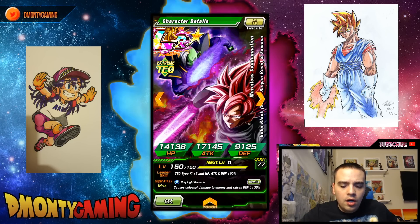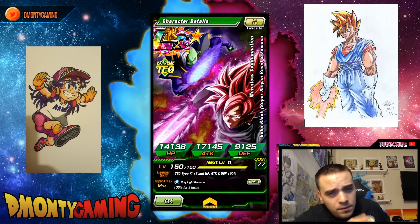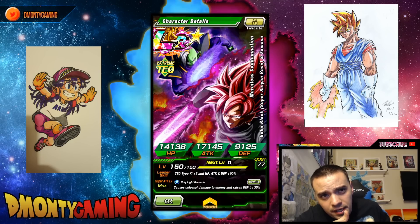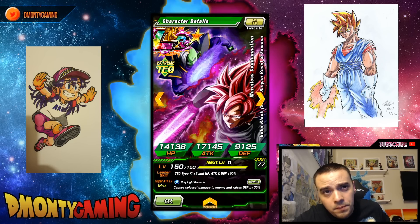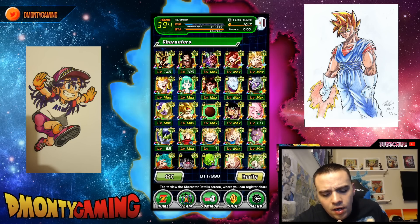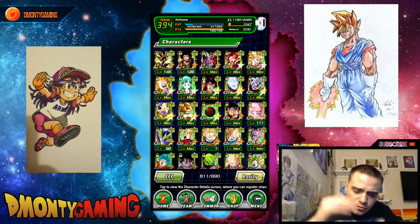LR Rose and Zamasu — I have not put a dupe into these guys. I pulled this one live on stream. He is super attack 20; I farmed the first 10 SA, and the second 10 I used Elder Kai on. I have not put anything into the dupe system and don't want to until I at least pull one dupe. Right now I don't use him a whole lot — he just doesn't fit optimally on any team on Global. There are a lot of teams better off without him, but hopefully one day he will shine. Super Saiyan 3 Broly coming around the corner — he'd be decent on that team.